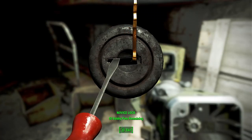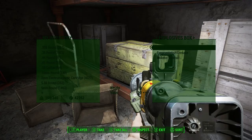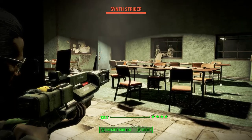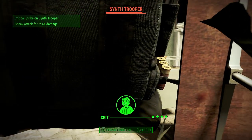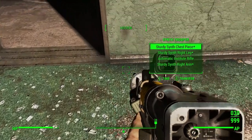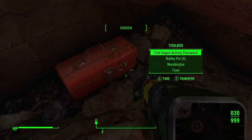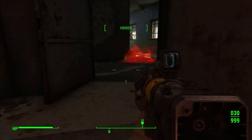There's a secret key in this lower area along with the Nuka-Cola Quantum. I don't want to go over-encumbered so I skip the junk. A synth taunts: 'You don't have the guts.' I reply: 'I do have guts — they're inside my stomach.' Using the password from the tool chest to open more areas and grabbing everything useful before heading to the final confrontation.